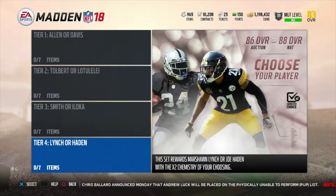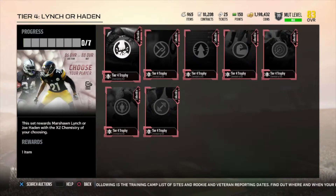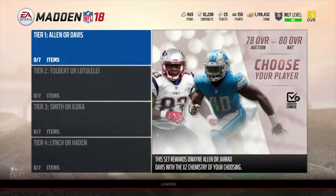Then we have the 86 tier four Marshawn Lynch or an 88 Hayden. There are 12 solos in each chemistry and there are 7 chemistries — 12 times 7 is 84, so 84 solos total. If you've already finished all these, GG to you. But yeah, these are the new things in Madden 18 right now.